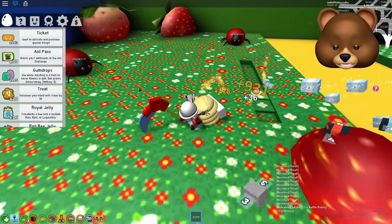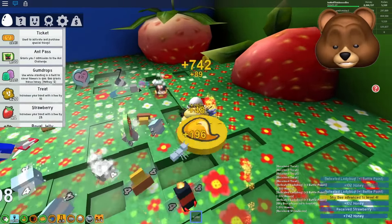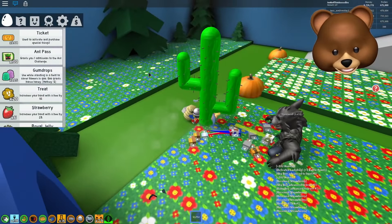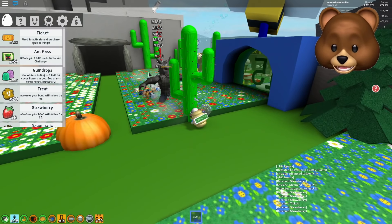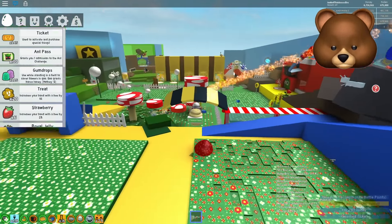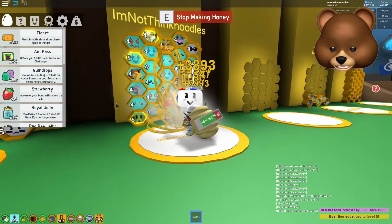Now that my bees are leveled up a little better, let's see how much better they attack the werewolf. It's level six. I'm still getting a lot of misses, but more hits than before — that's way better. We got music beat up to level four. The level three ones are probably the ones missing. 20 treats are going to this guy — Bear Bee, enjoy. Did you get to level five? Yeah! Woo-hoo!